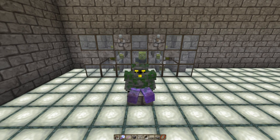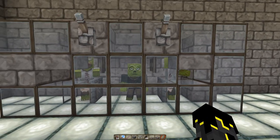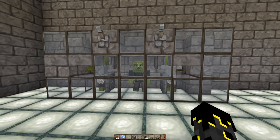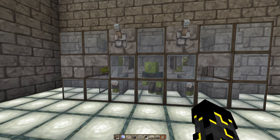Hey there guys, Z-Man here. Just a quick one for you today. For those of you who have seen my last video on the villager breeder, towards the end I gave a tip where you can convert white coat villagers to other white coat villagers. I was curious if we can actually do that or reset actual enchants. Turns out we can, which is what this video is about.